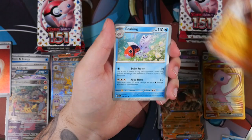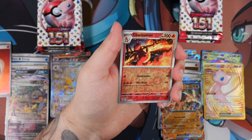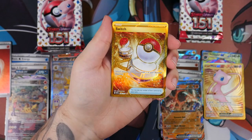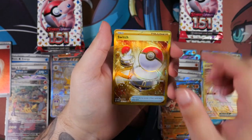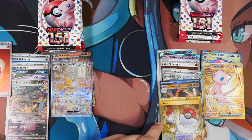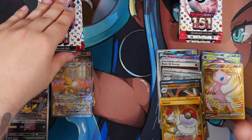Let's see if we can do that. Hitmonchan, Seaking, Butterfree. I think we have something here — that's another gold card. What is it going to be? It's a Switch. It's a gold item card — I think this is actually pretty good in terms of playability. Two gold cards out of the Booster Bundles — talk about luck!